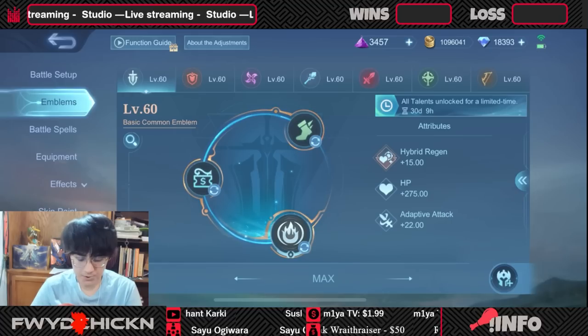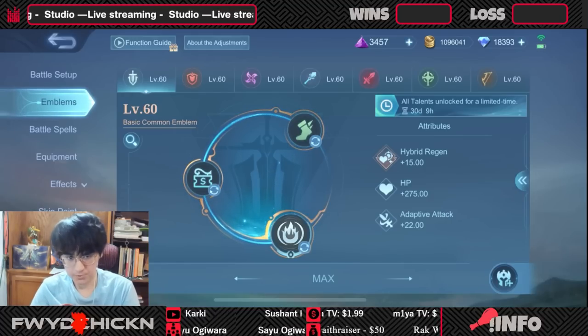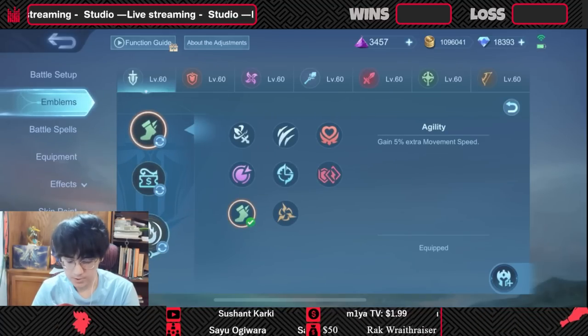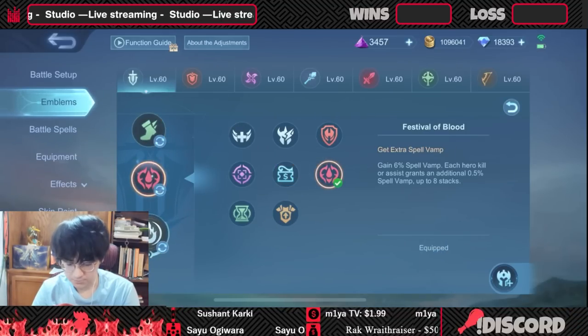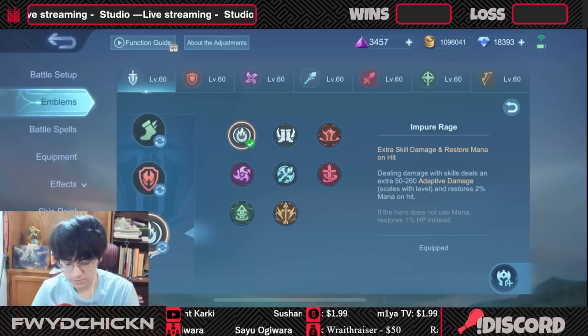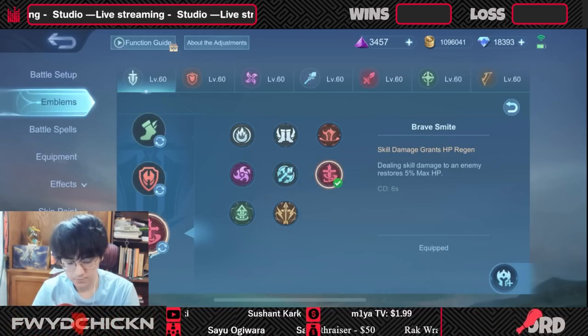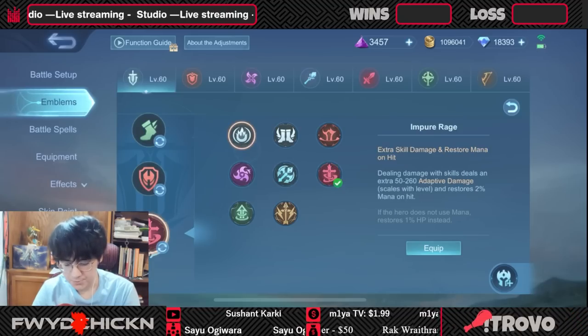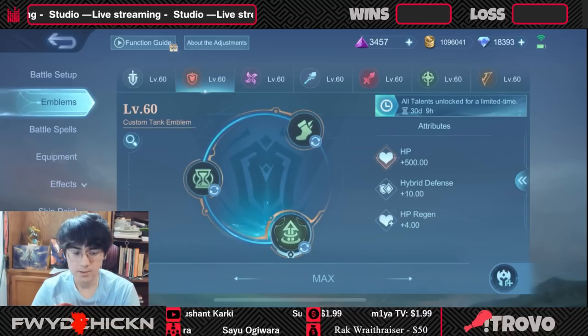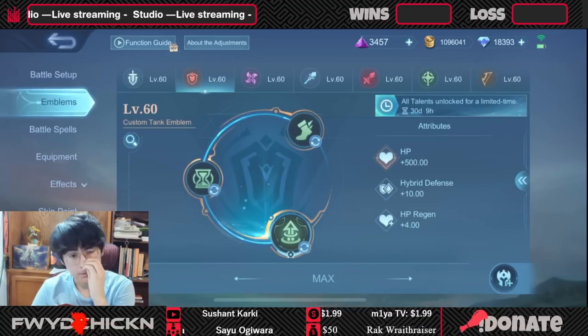First off, with the common emblem, I would only really use this with Alice. If you want something good for her, it would be movement speed and Festival of Blood or Tenacity — whichever one you want to be tanky. For the third one I would go Brave Smite, maybe for the bonus healing, or Impure Rage for more mana regen — one of those two. That's only because she's like one of the outliers.